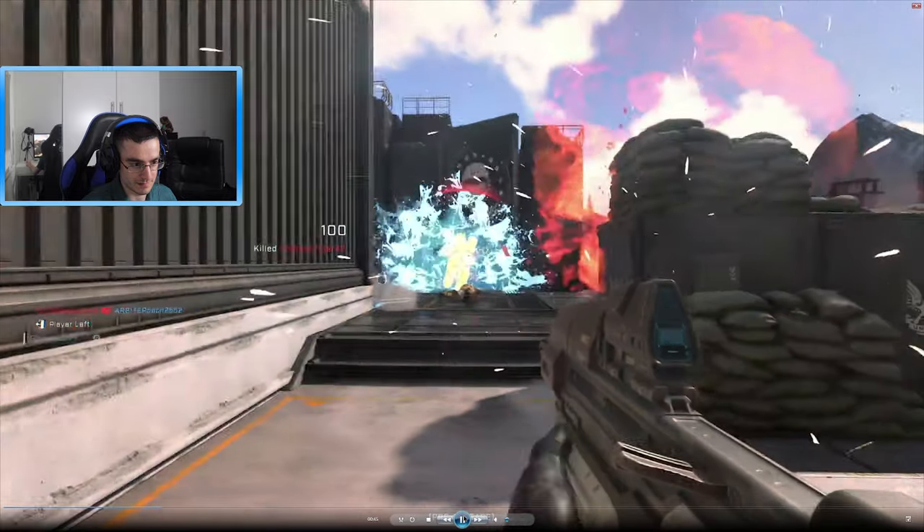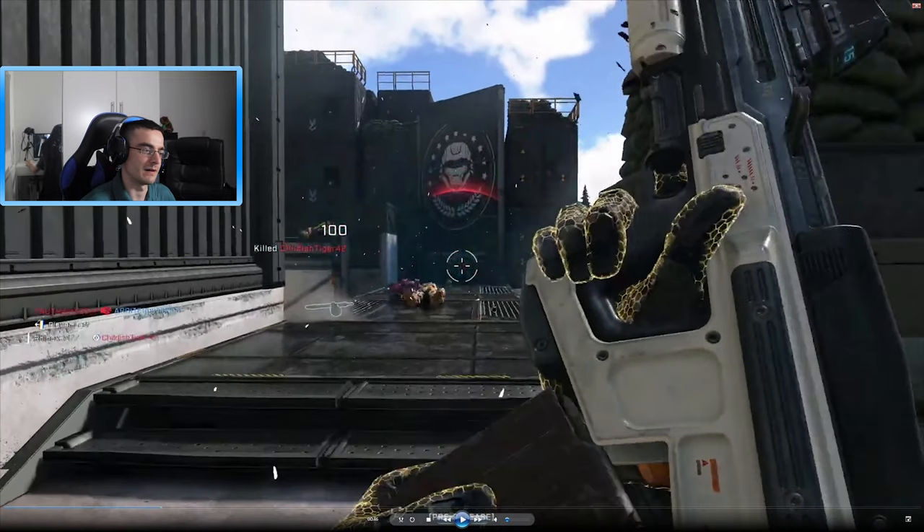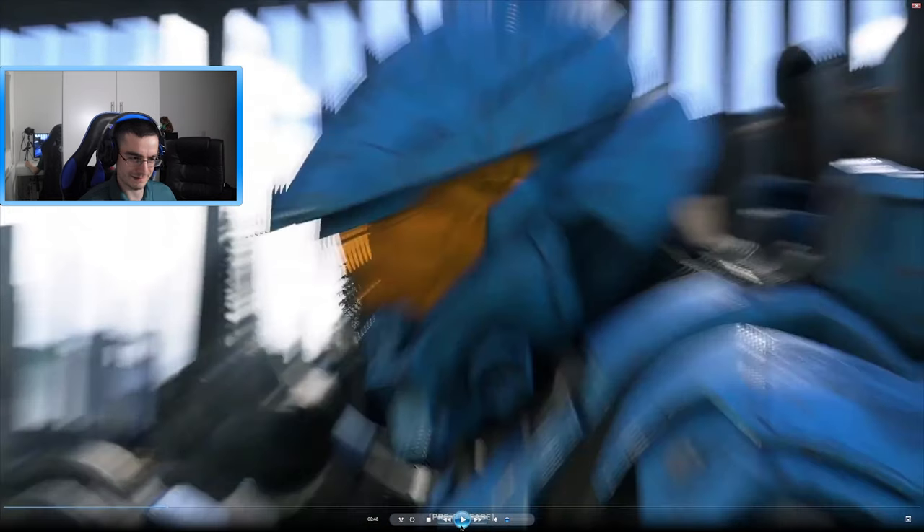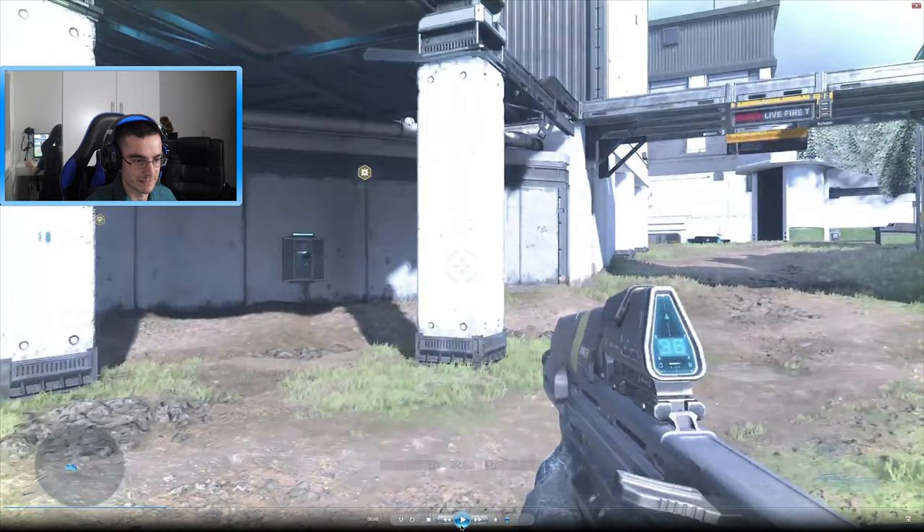Next shot — I noticed a picture of a Spartan on the wall. My speculation — not confirmation — but that looks like Noble Six. We already saw a reference to Sergeant Johnson on the wall, so maybe that could be Noble Six as an Easter egg. The assault rifle here has a different skin which looks nice. You see the Spartan doing a pose — it looks pretty awesome, like they're about to fist fight.